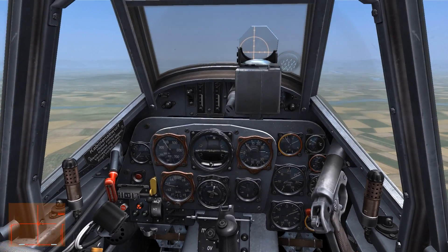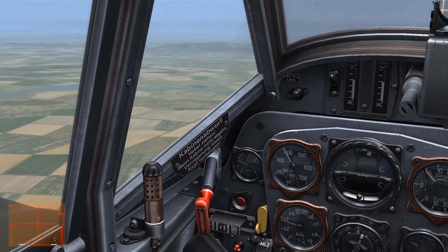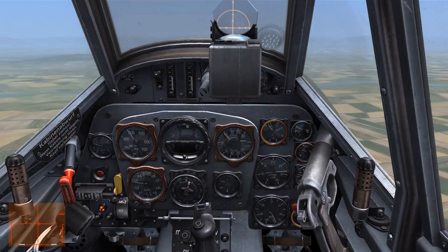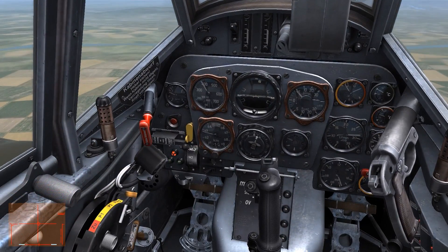Observe the boost pressure as seen to the left of the indicated airspeed and above the electronic kill switch. As we can see, the needle jumps up in between the minimum and max ideal boost pressures, as well as RPM going up to almost 3000 and manifold pressure going to the top of its scale.